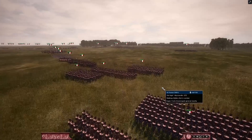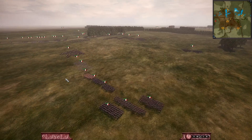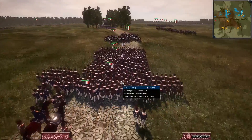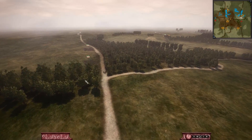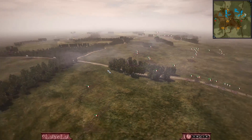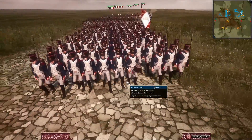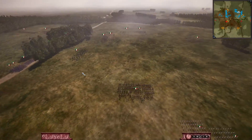We can already see the French making their way forward on another glorious map. One of my favourite things about Napoleonic Total War 3 is just the assortment of really cool maps. You can see one of the French corps over on the left-hand side using the road to move the army forward toward the crossroad. When you march on roads in this mod, it makes you move a lot faster, so it's always a good idea to quickly manoeuvre your forces around the battlefield.